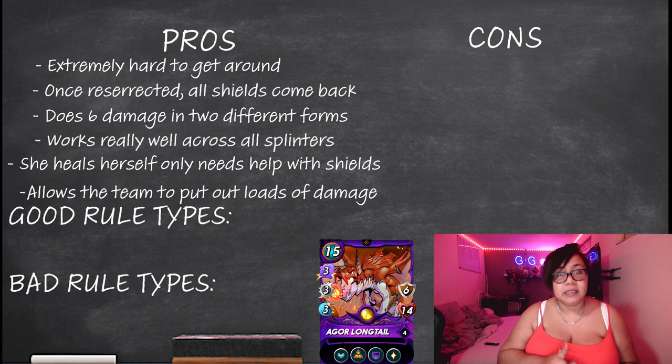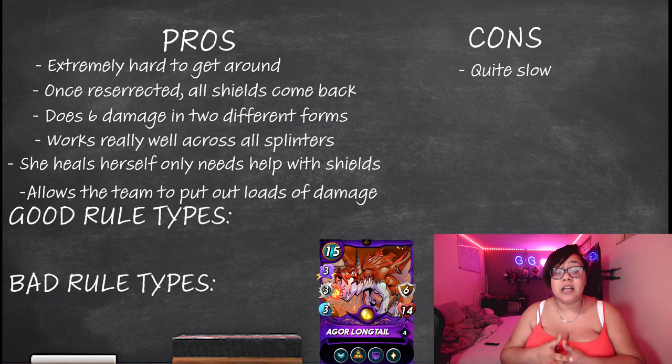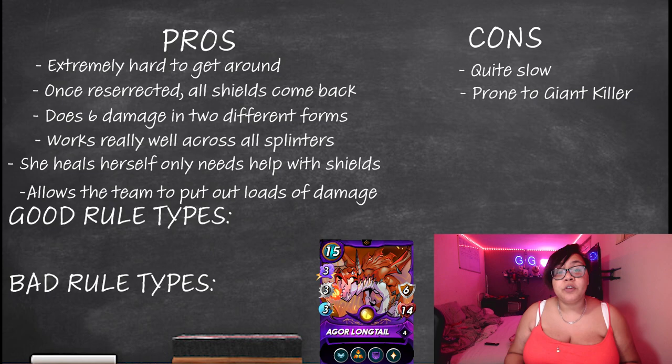However, there are some cons to this amazing card. She's quite slow, so anything like the Cabalist or the Runic Skyclaw can get to her pretty easily, especially as they both have Giant Killer. And we all know Giant Killer can be a pain — that's double damage because you decided to play a 10 mana or more monster.